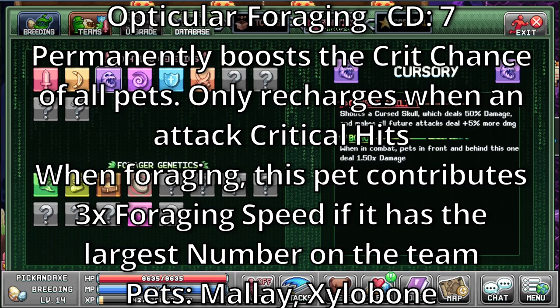Opti-cooler. Foraging with a cooldown of 7. Permanently boosts the crit chance of all pets. Only recharges when an attack critical hits. When foraging, this pet contributes 3 times foraging speed if it has the largest number on the team. The pets with this are Malay and the Zillabone.